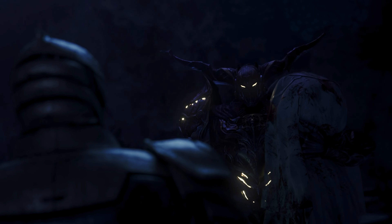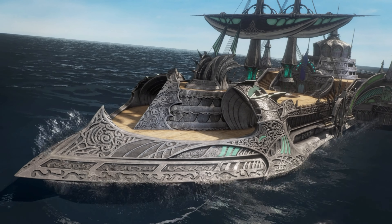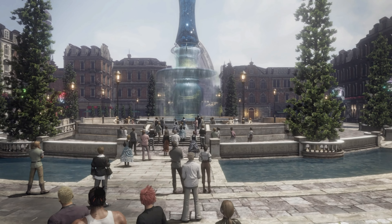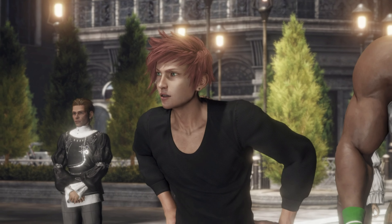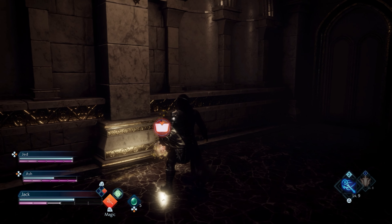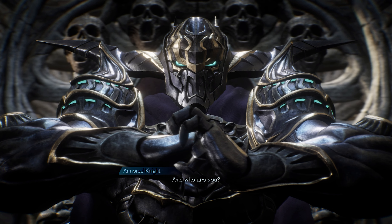Stranger of Paradise Final Fantasy Origin is an alternate retelling of the first Final Fantasy game. It tells the story of the Warriors of Light who are on a journey to defeat Chaos and bring the light of the crystals back to the Kingdom of Cornelia, which has been conquered by the darkness. At the start of the game, you're thrown into the story with little explanation, but this is intentional. Early on, the game rewards people that are curious, so exploring the areas and reading any lore you come across is highly recommended, because it explains a lot that may not be obvious at first glance.